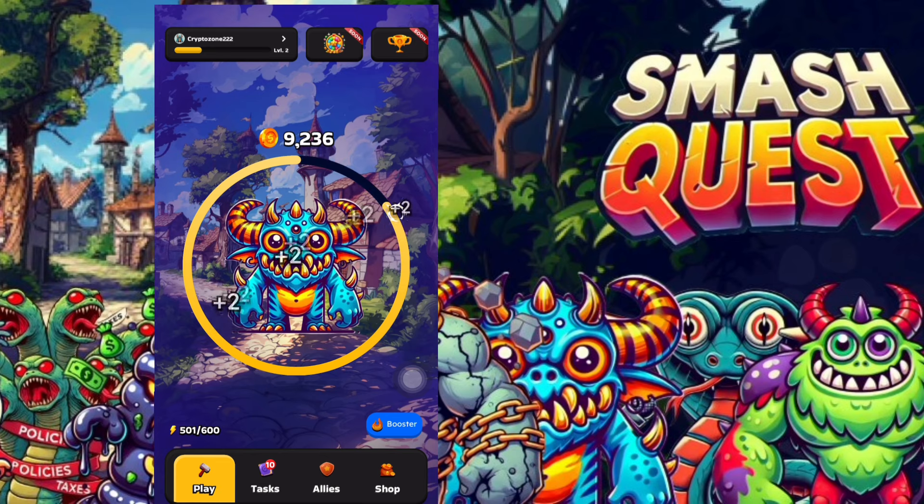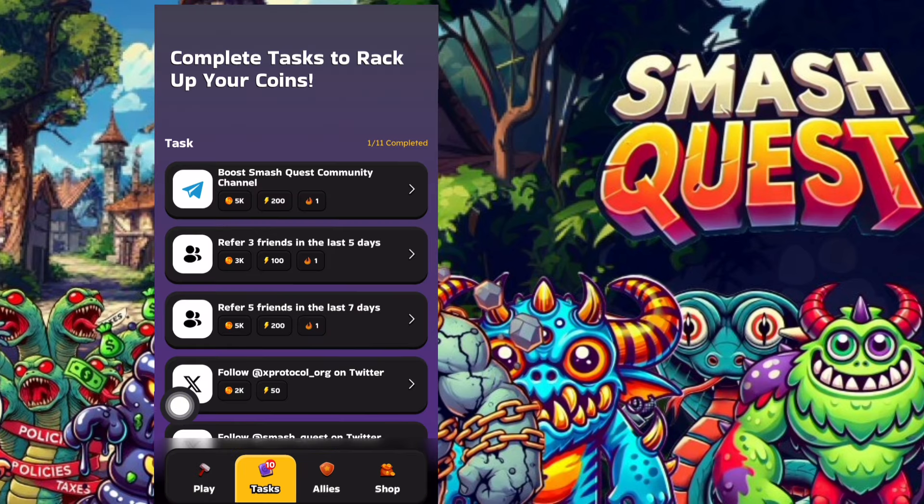There are other ways to earn in Smash Quest beyond just playing. You can complete tasks that reward you with coins and energy levels. The first task is joining their Telegram community — I've already completed it and received tokens and energy. The second task is to boost the Smash Quest community channel.